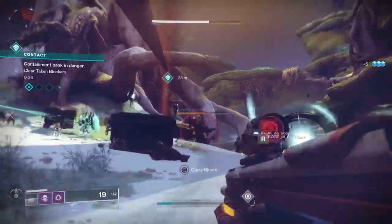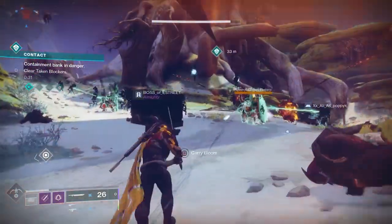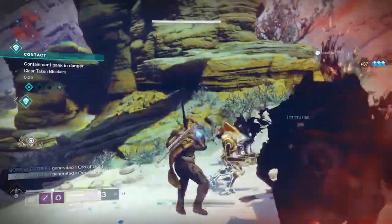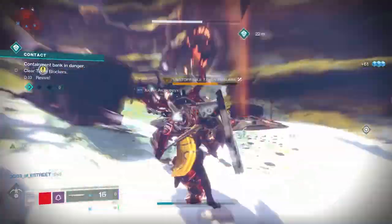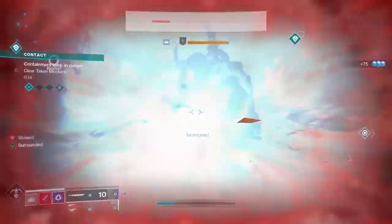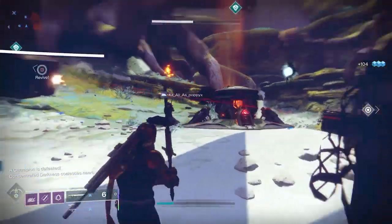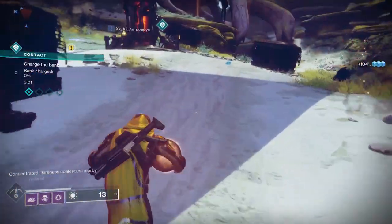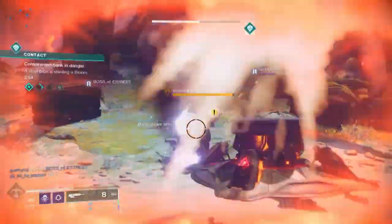First off, this is a 1020 recommended power event. That doesn't mean you have to be 1020, but if you're lower than that it will be a little more difficult, though having more people helps. The event is composed of waves of enemies, similar to Seraph Towers from the previous season, but in this case there's a Gambit bank in the middle. Kill enemies and bank those motes — you can bank up to 10 at once. Similar to Garden of Salvation, the more motes you bank at once, the more progress you make, so don't just take one at a time.